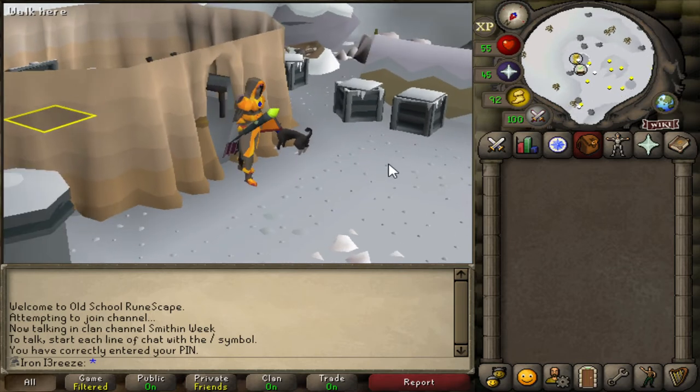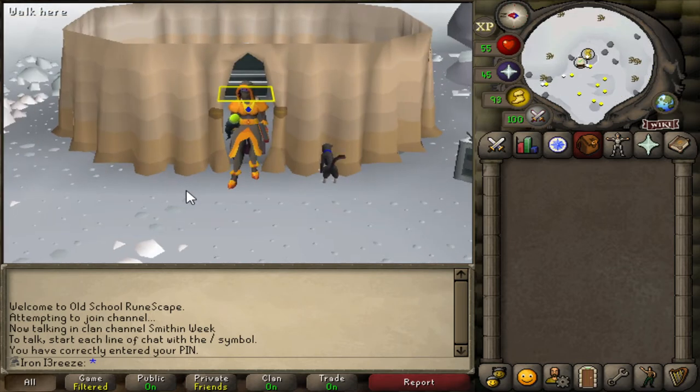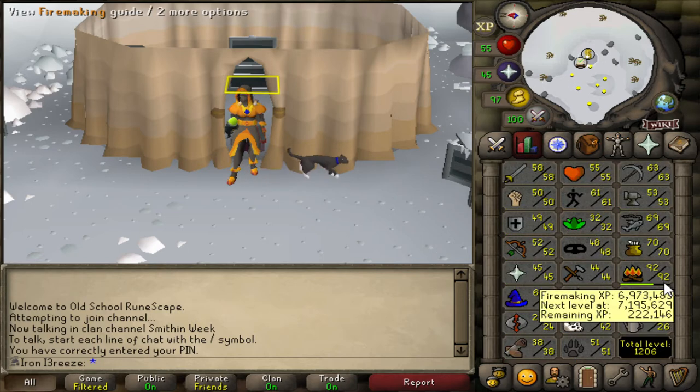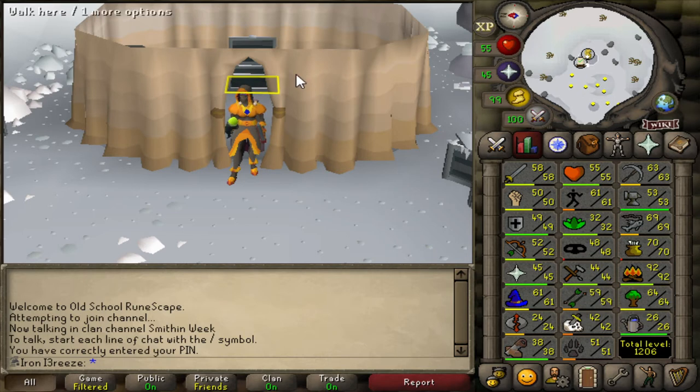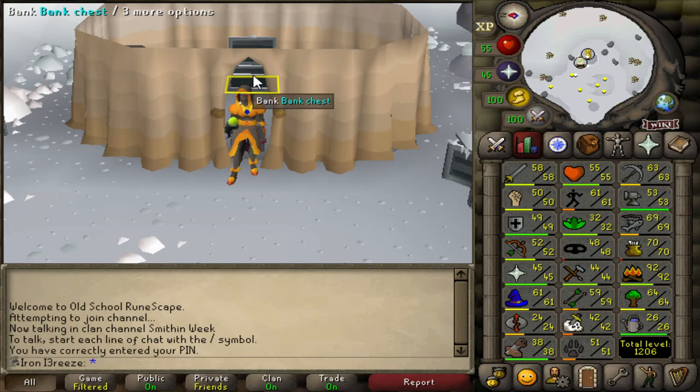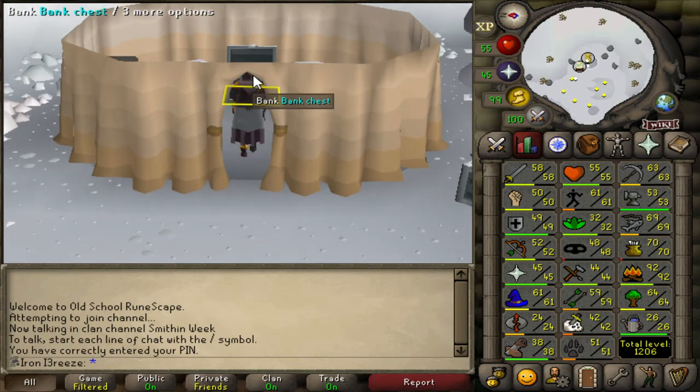Welcome back to a long break from the ironman - I haven't played on this account for about two months unfortunately, but I decided to jump on. As you can see we're currently outside the Wintertodt camp. I have actually been doing some firemaking between this episode and last - if we look at our skills we're currently sitting at 92 firemaking, which is amazing. I do plan on going for 99 eventually but I'm going to take a break for now.